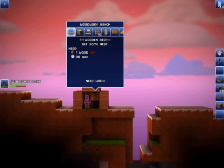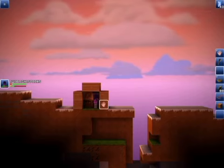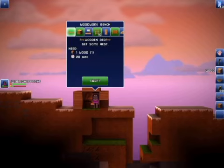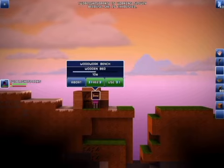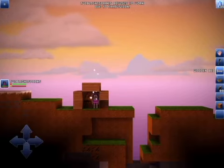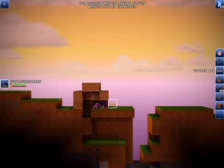I need wood. One wood. I have zero wood. I need this for a wooden bed. I kind of need it. So now let's quickly craft a bed, for peace to sleep. Okay, take my hand. Two, one, two, three! Thank you.